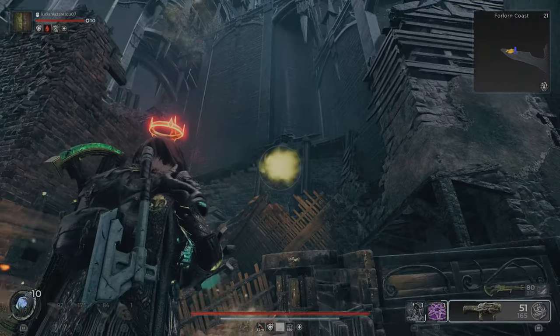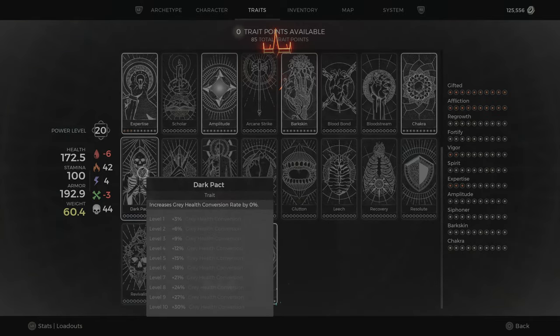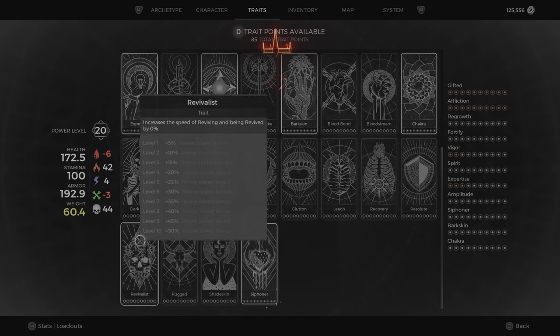If you hit that last bell, you should get the Dark Pact trade. They changed how this perk works — it now increases grey health conversion rate by 30%, so they actually made it useful now.